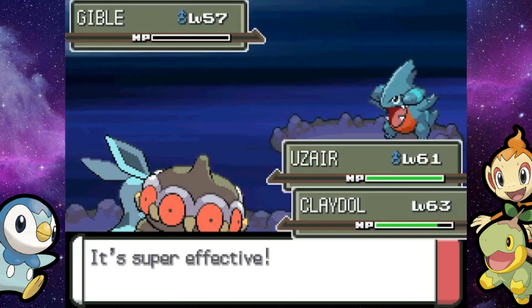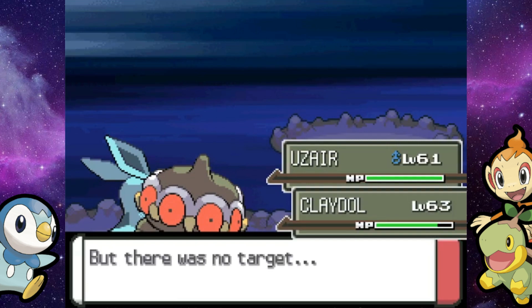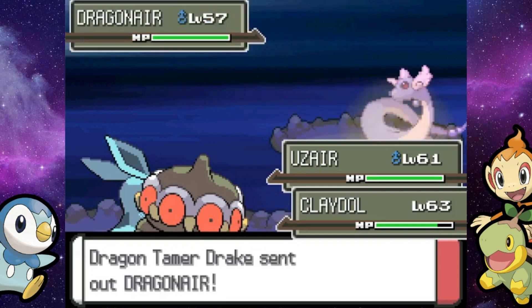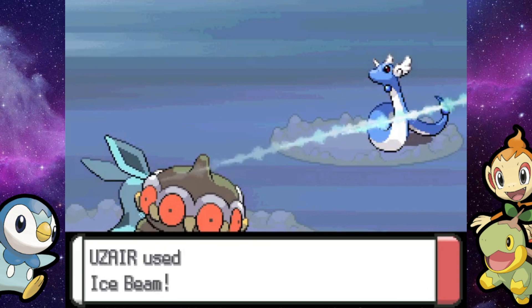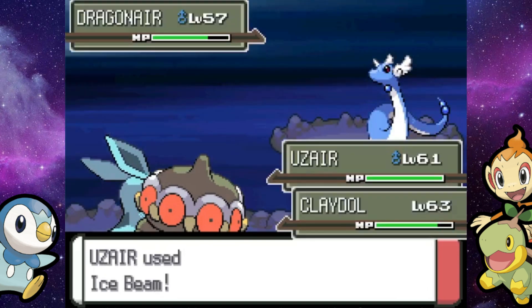This Gabite's level 57 — man could really have two Garchomps right now. Dragon Tamer Drake — maybe this is like Drake retired from the Hoenn region, just chilling here in Stark Mountain with his little buddy Black Belt. He just doesn't want to evolve his Dragon types. Because he could also have a Dragonite.